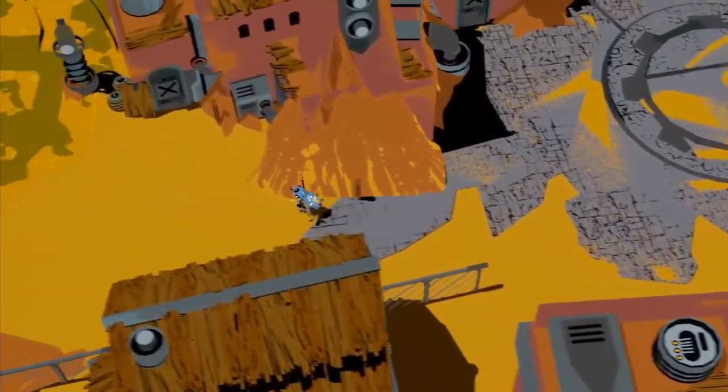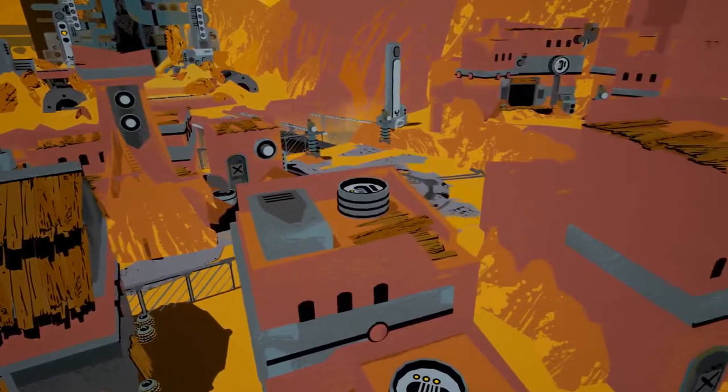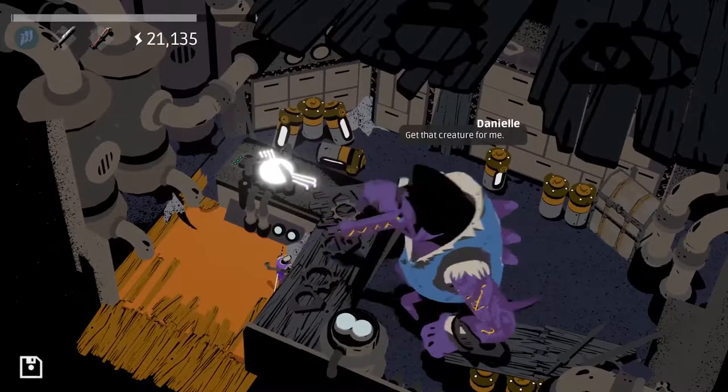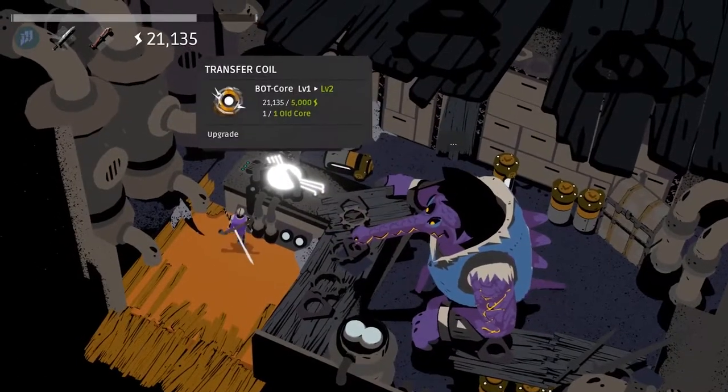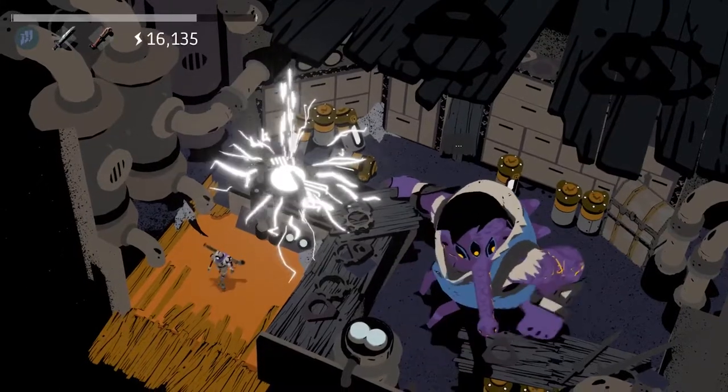In between your dungeoning, you can visit the town of Mirage, the dusty desert outpost town at the heart of Creature in the Well, where you will meet its kind-spirited citizens, like Danielle, a dragon-crocodile blacksmith that forged all the weapons and tools you find throughout the game. If you bring her old cores from the dungeons, she can upgrade your weapons and help you level up.